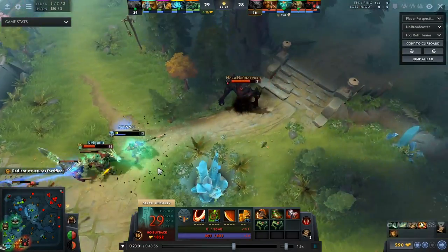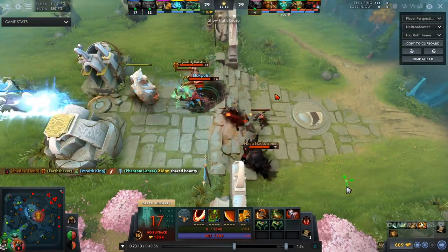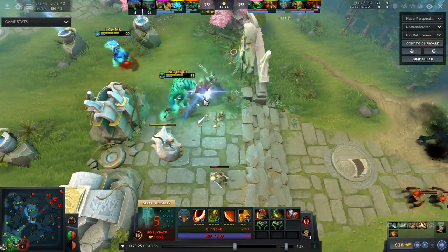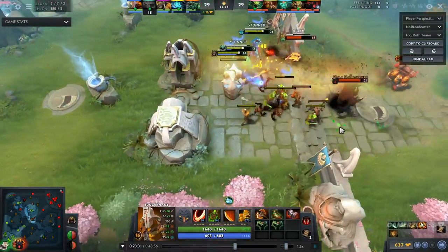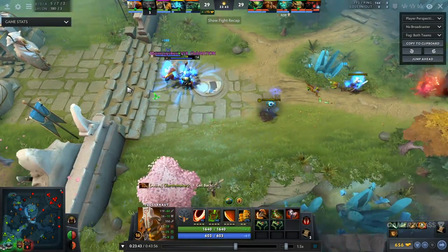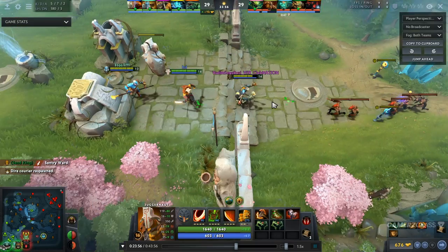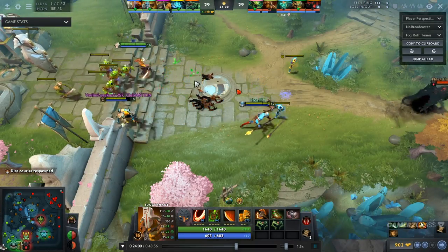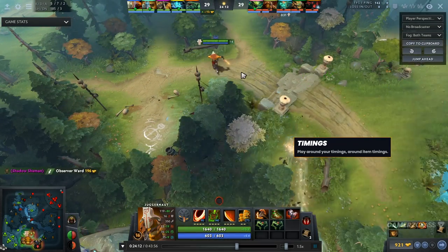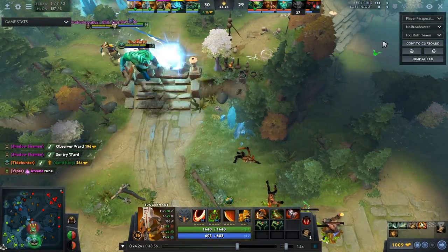When you get your items, those are the times you look to fight. It might sound obvious but it's something you need to make sure you're doing in your games. If you have two or three deaths before you get that Manta Style or first major item, those deaths stack up and make the game much harder. It's really important to make sure you're not willingly going into fights at times when you haven't finished the item that makes you strong. Focus on your item timings and fight when you get your power spikes.